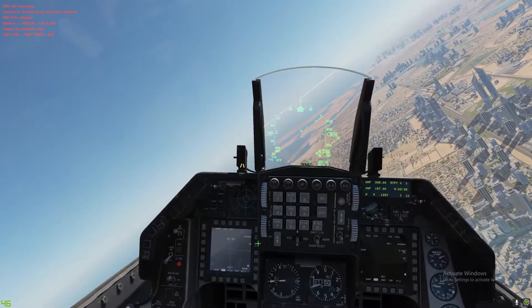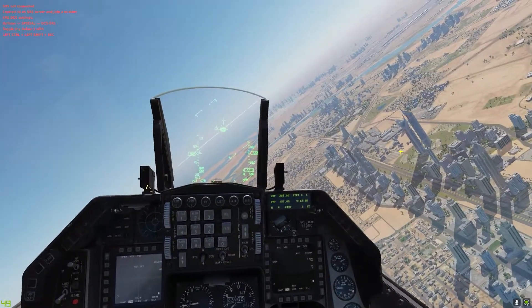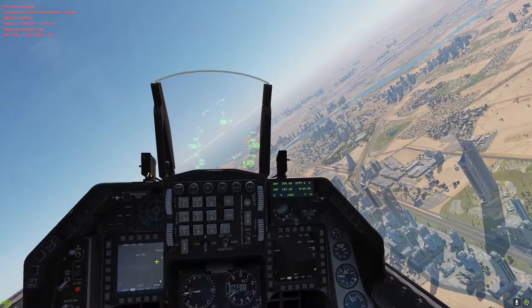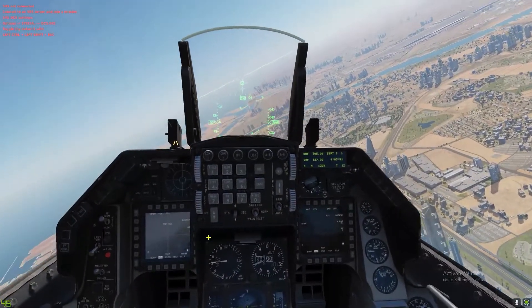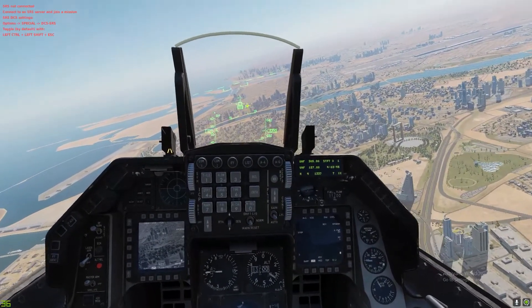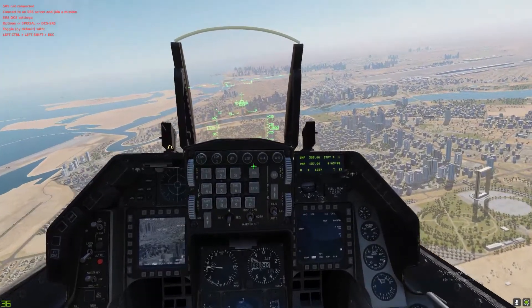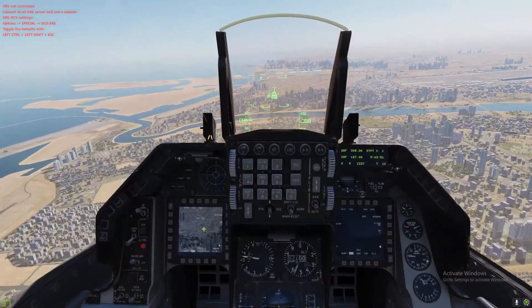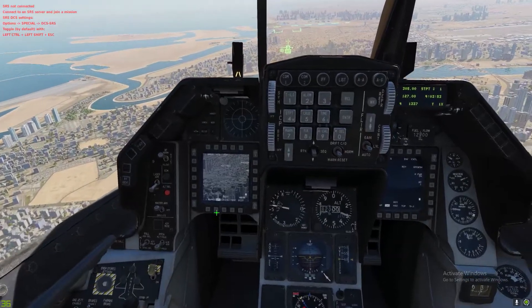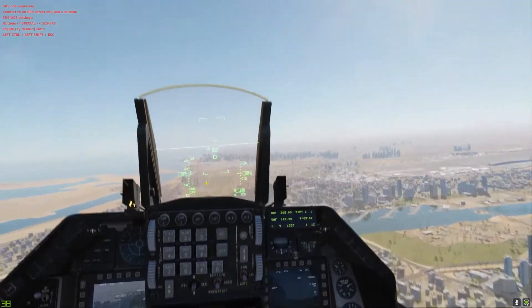The TGP is now automatically on. First thing, I'm going to teach you how to indicate where your cross will be. As you can see, when I pitch down it automatically — you can see on the HUD that there are two indicators, or you can see it as one, but there are two. You can see that it is actually on a building or on the ground, but it's not stable — it's not locked on.